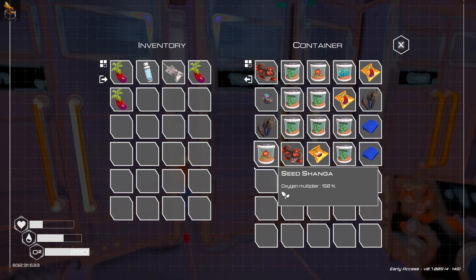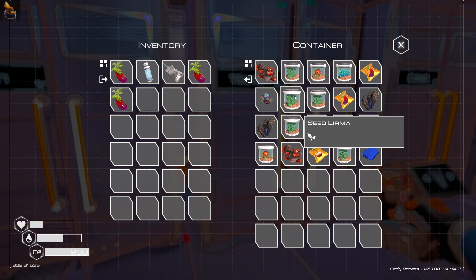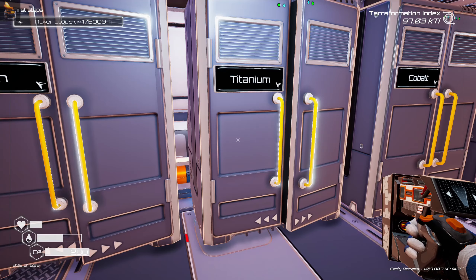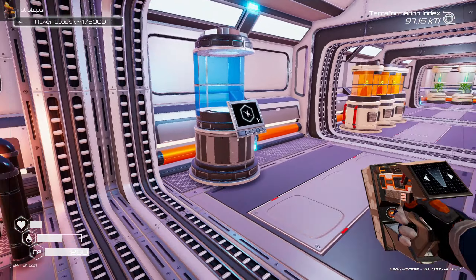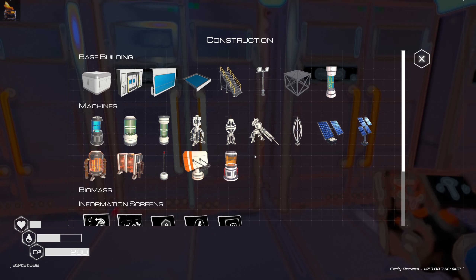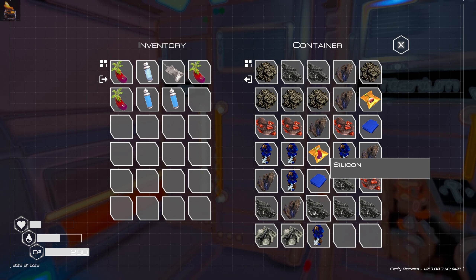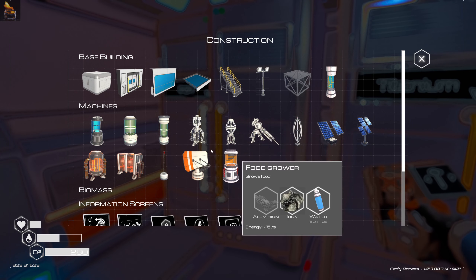I've got these oxygen multiplier things which I need to look at — these look like they're not as good. They don't have the same multiplier as the others. I could craft some more oxygen things. I've brought the heaters up over here and my crafting station is there. I don't need more food growers — I think I've got enough food roughly for now. But I do want the veggie tubes, and for that I need ice, iron, magnesium, and silicon.